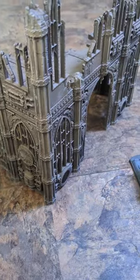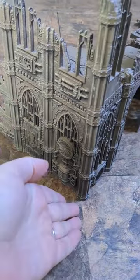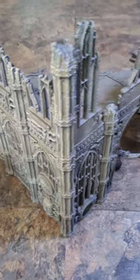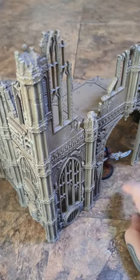However, when you look at some pieces of terrain like this big ruin that I have here, it doesn't necessarily have a footprint. So for area terrain like this, any models that are wholly within the piece of terrain will receive plus one to their armor saves.